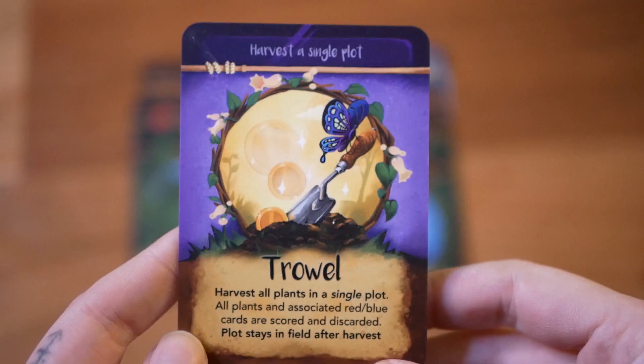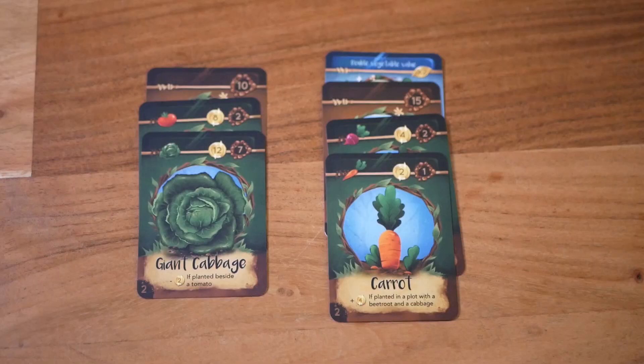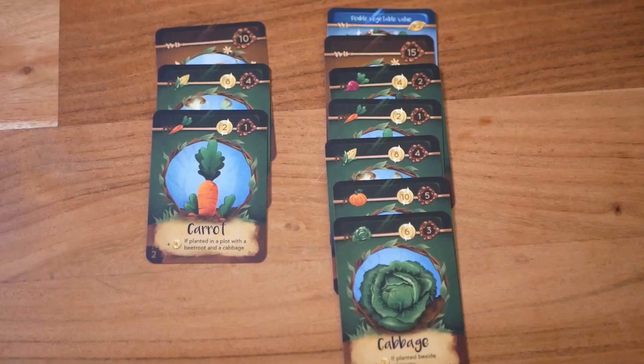Another action is to discard a card you don't want into the compost heap. The last available action is to use the purple cards to harvest one of your plots even if it's not full yet. This is a very useful action when you have valuable vegetables and you fear you might get attacked by another player.